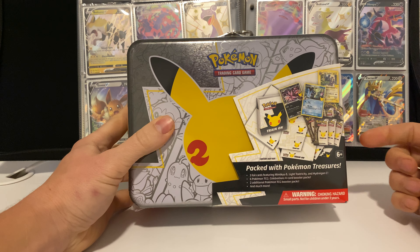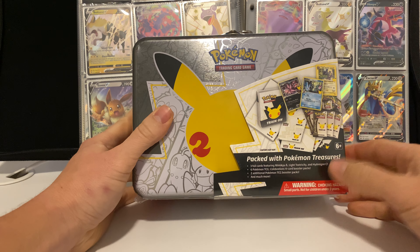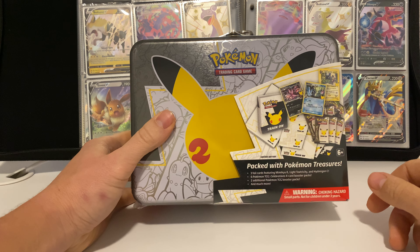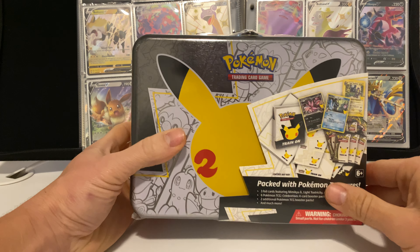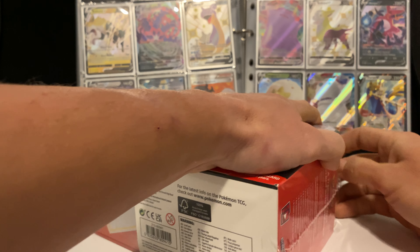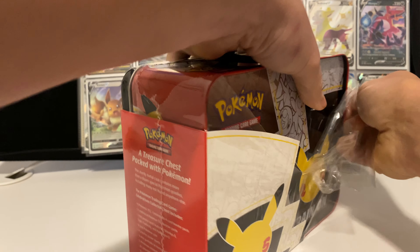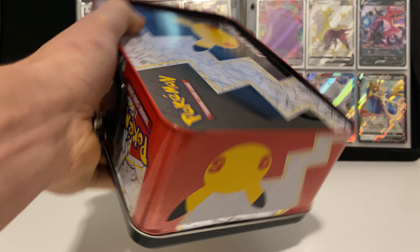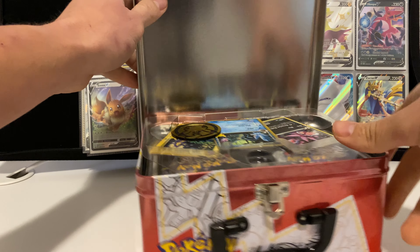Welcome back to the channel, Pokey Crew! We have a Pokemon Celebrations — I like to call them little treasure chests — because it comes with quite a bit of stuff: a few promo cards, packs of Celebrations, and two additional Pokemon packs. We've already pulled the Venusaur and Blastoise, and a buddy of mine just recently gave me the Charizard, so I'm pretty excited about that. Let's open this up!